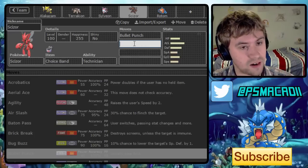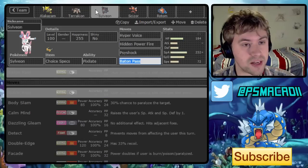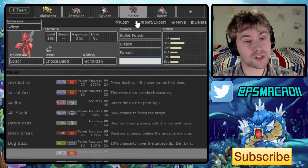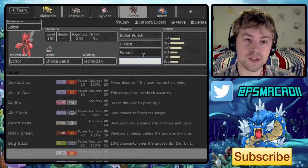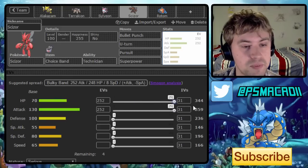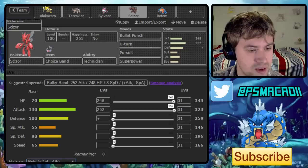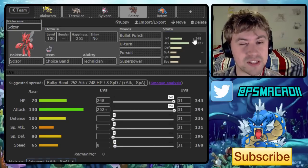We can go for U-Turn, Pursuit to hit the Lati twins really hard — we do have to watch out for their Psyshocks with Sylveon — and then Bullet Punch, U-Turn, Pursuit, and Superpower as our moves. We're going for Max HP and Max Attack so it's a very bulky set. We're going for an Adamant nature with the last 8 EVs in Speed for a tiny bit of speed creeping.